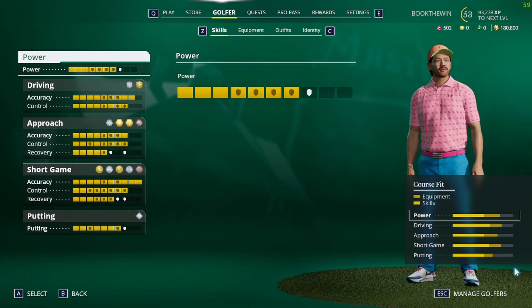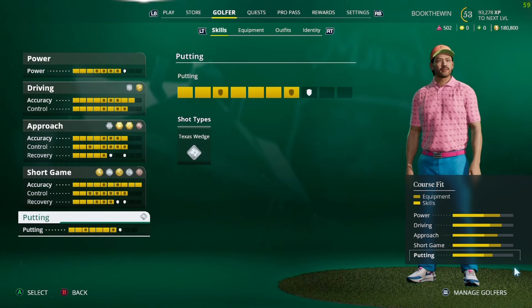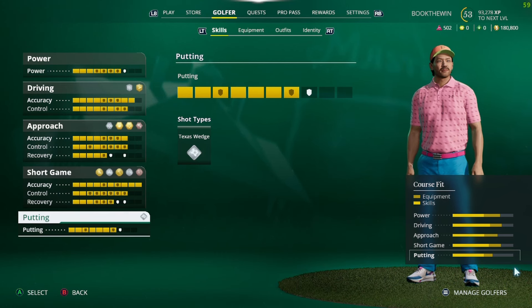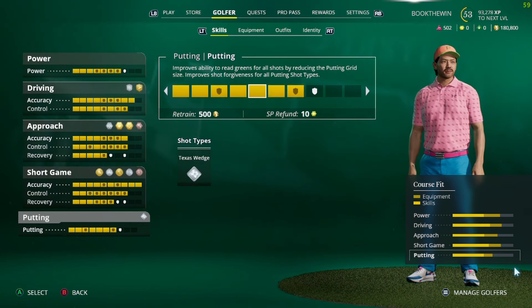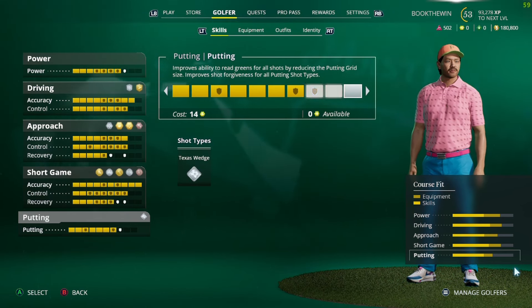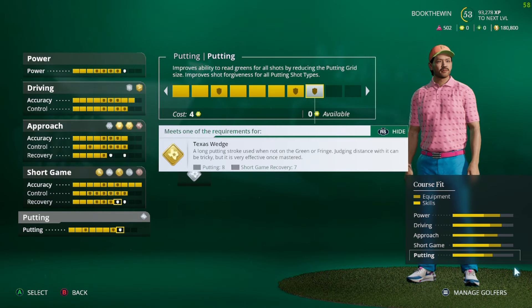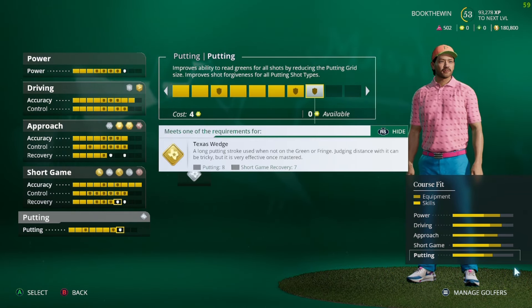You got there way too quick, so I have to make this video. Let's start with your golfer and skills. This is probably one of the top five most important things I can teach you. You might be wondering what putting skills do — you can go from nothing up to ten. I'm at a seven. You need three to get to Texas Wedge, and that's the only benefit to increasing your putting besides reducing the putting grid.